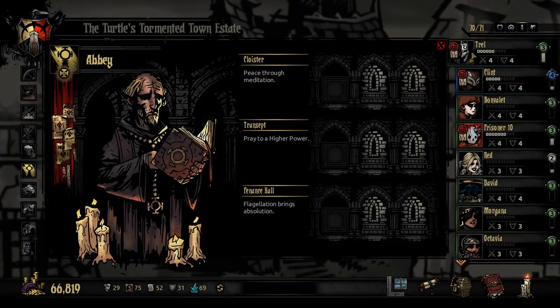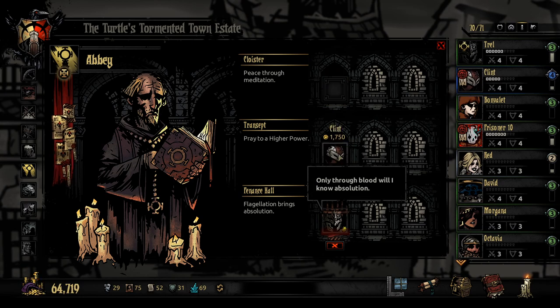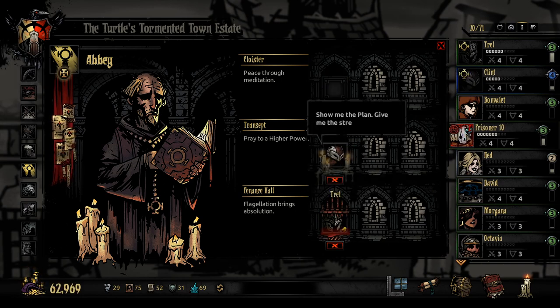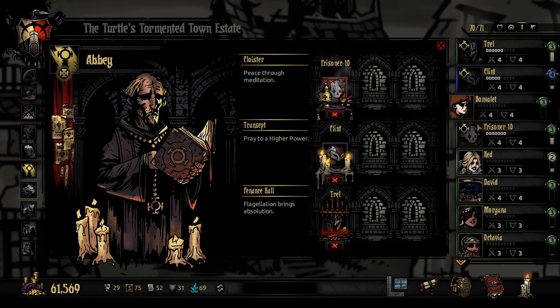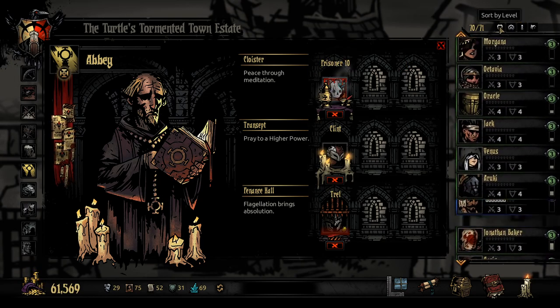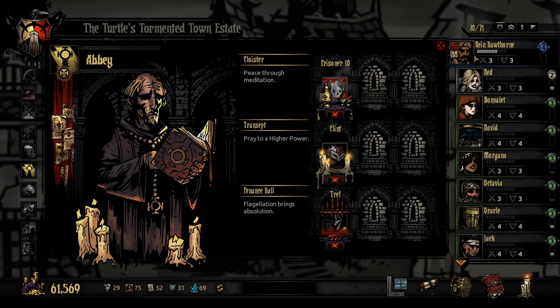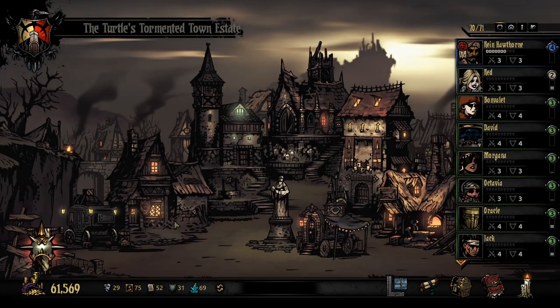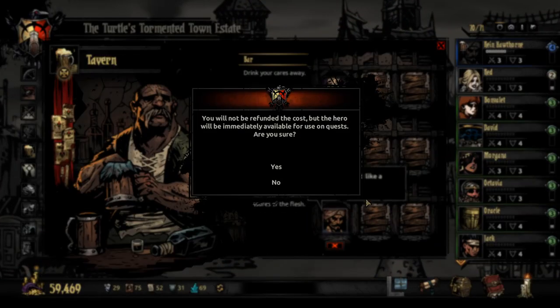Let's get everyone in for stress relief. Trell, you can go to the Penn's Hall. Clint, you can come in here. Prisoner 10, you can get in there. And then Rhyne — Rhyne, you can go drink. Una, you can have the pleasure of the flesh then, I guess.